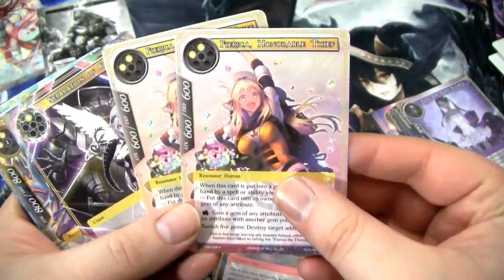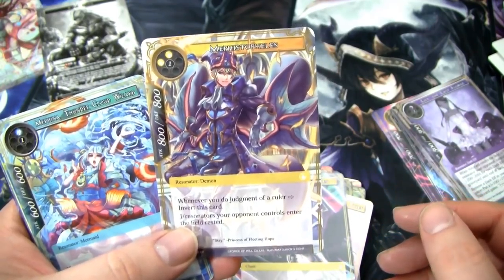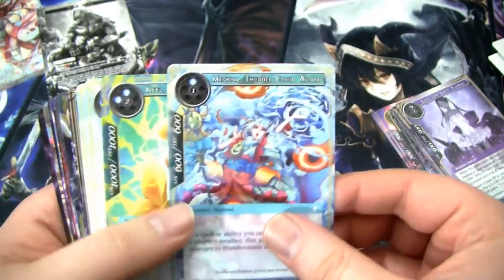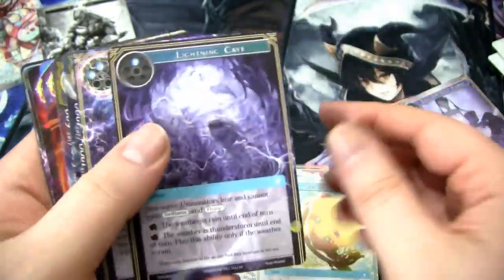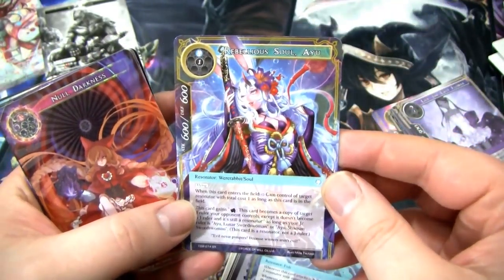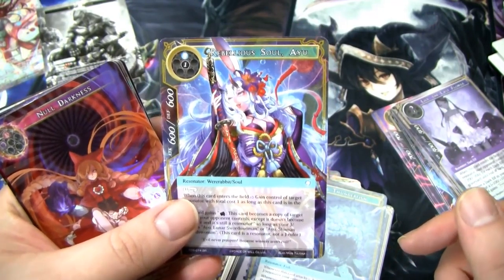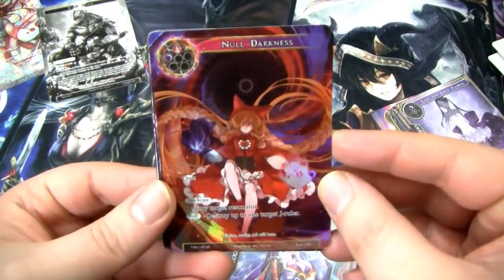For Light we have two Farikas, Separation of Fates, and a Mephistopheles. The Light Rares are not super abundant — we have some decent Light removal in Commons and Uncommons, but might not be worth it. I think we're doing Dark Fire. For Water we have a Mafina, Keys, two Keys' Corkscrews, a Lightning Cave, a Thunderstorm, a Giga Thunderfish, and an Ayu — so it could be worth doing Water. But I'm just cheesed that I got four Shaylas in three boxes. I think I'm Fire and Darkness — that's what I wanna do.